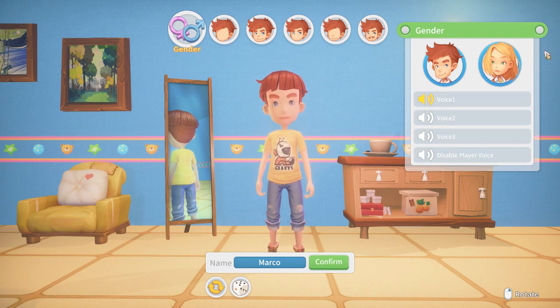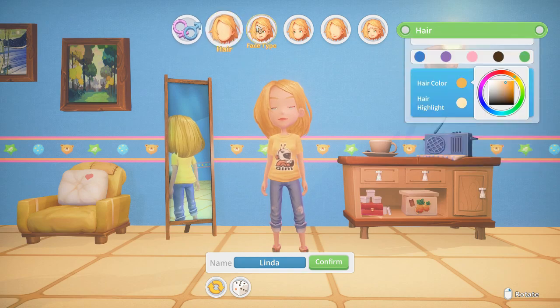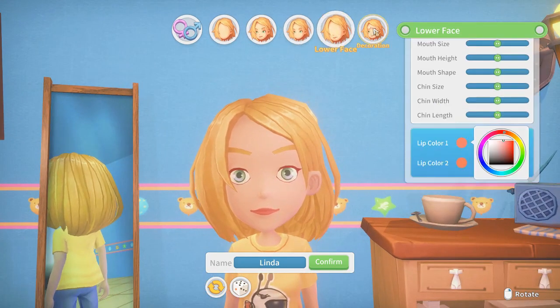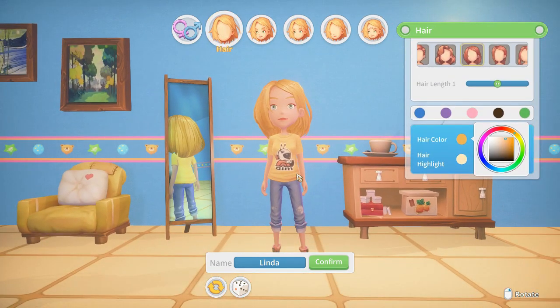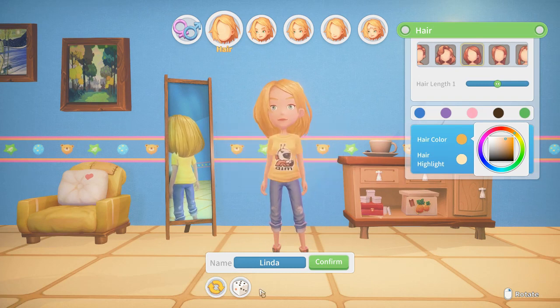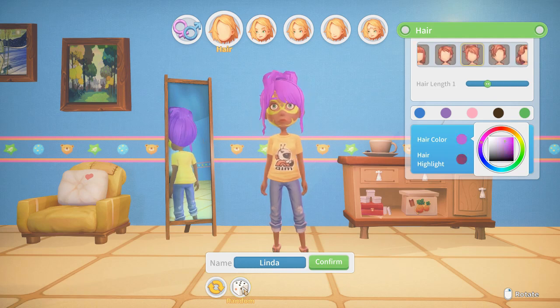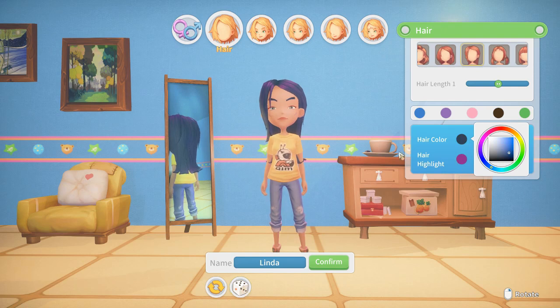We're on the character creation screen. You can be a boy or a girl — I'm going to be a girl because it just matches my voice. There are various choices, quite a lot of customization. Let's see what we've got. There's face paint and stuff as well, but I don't think we'll be going for face paint. Let's start with the hair.